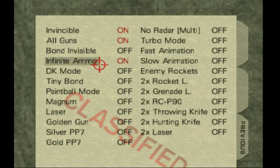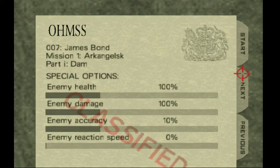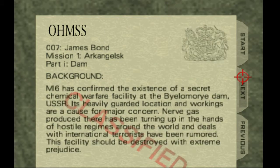All guns — gotta have infinite ammo. Bond Invisible, not in the first level, not in the dam — not yet. All levels are unlocked. We're going to play in 007 mode to get the fullness of each level. Mission objectives: neutralize all alarms, install covert modem, intercept data backup, bungee jump off platform. Skip all that for now, let's go.